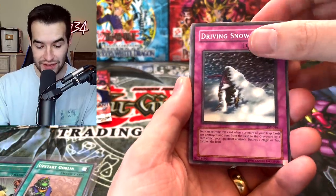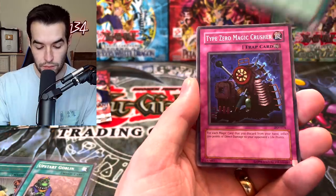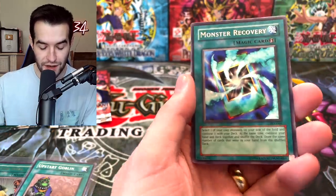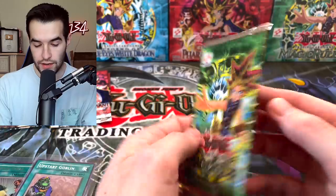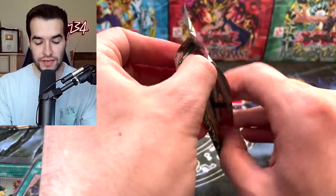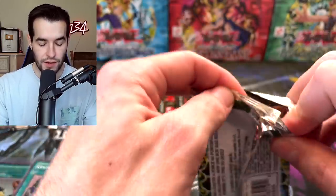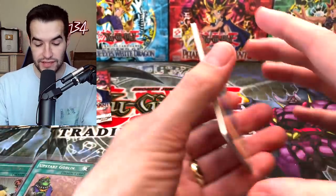Pretty nice battle here - a lot of good cards being pulled. We've got Harpy's Brother, Rain of Mercy, Type Zero Magic Crusher. Here's the time to do something. Monster Recovery - it'll recover your monster but it won't recover the battle. Not completely over - if Pharaoh's Servant pulls back-to-back Ultras or a Secret and Ultra, maybe they've got a chance. But if Magic Ruler pulls a Secret here, they might just put them away.